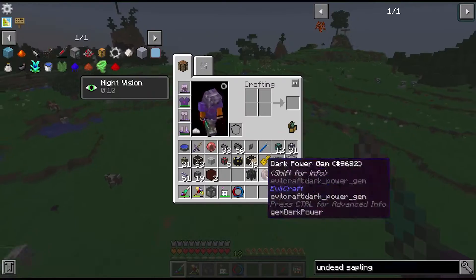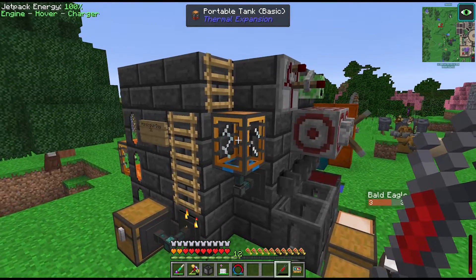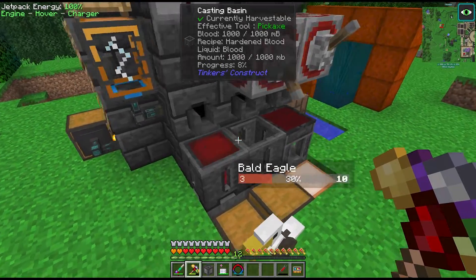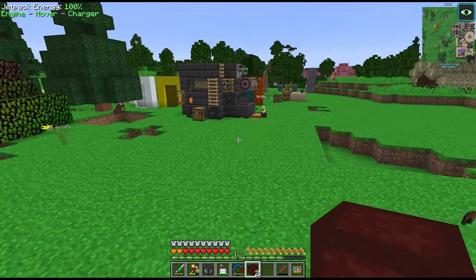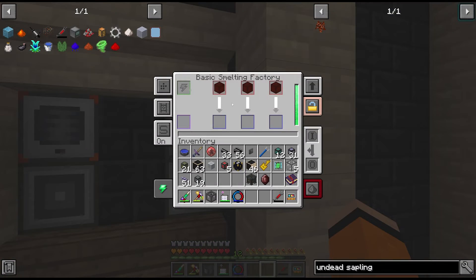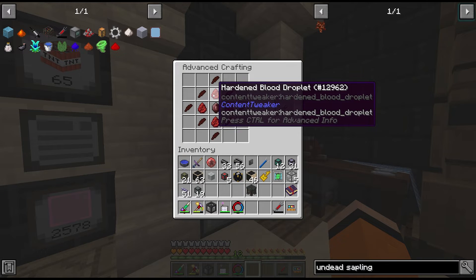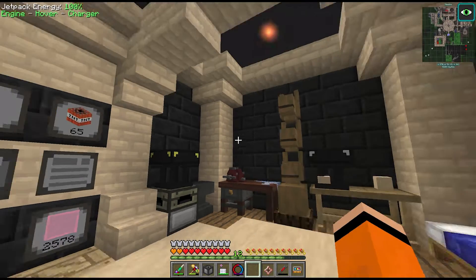We next have to fill our blood extractor again, which we can then insert into our tinker smelter and cast it as blocks. This counts as a different version of blood to the Tinker's Construct blood - this version solidifies into the Evilcraft hardened blood which we can smelt down into shards. Then we craft those with the power gem and some hardened blood droplets to make the blood allure and get our infusion core.